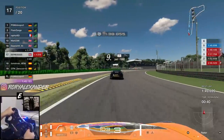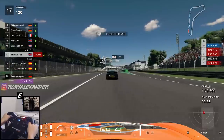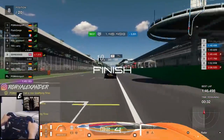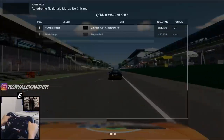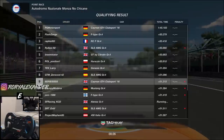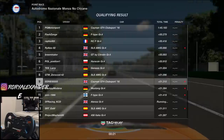We finally managed to get a clean lap in at the last chance saloon. With the help of the double tow of the cars in front, we put in a 1 minute 46.498. That's not as quick as I'd like, to be honest, but considering that absolute show of a quali session we've just witnessed, I will definitely take that.